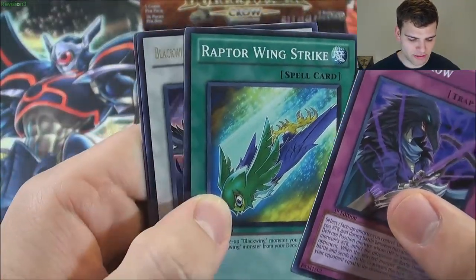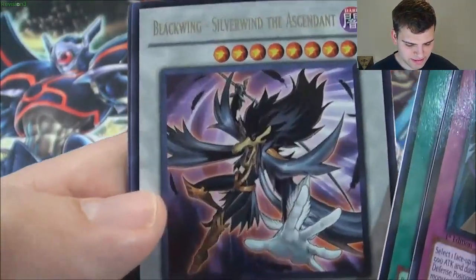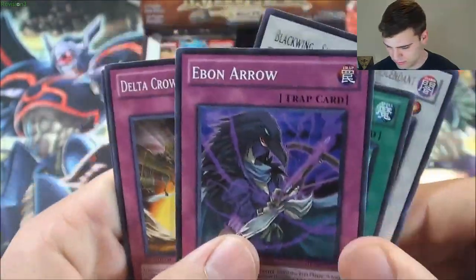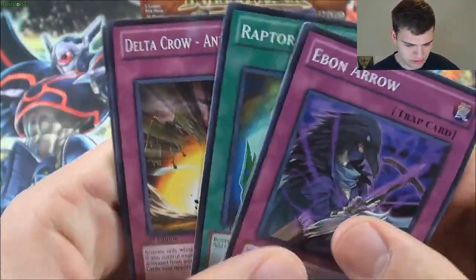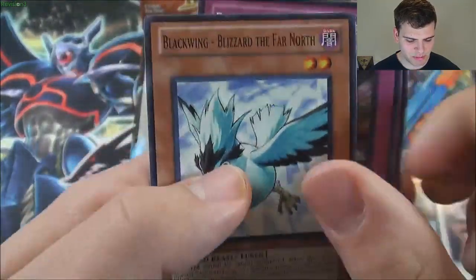Raptor Wing Strike. And a rare Blackwing Silverwind the Ascendant — nice, some Veiyu combos. Delta Crow Anti-Reverse. Nice. And then a common Blackwing Blizzard the Far North.